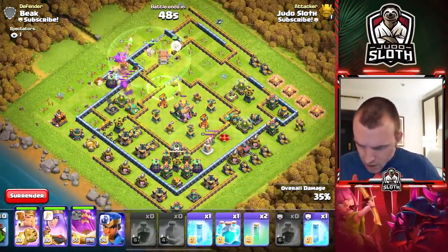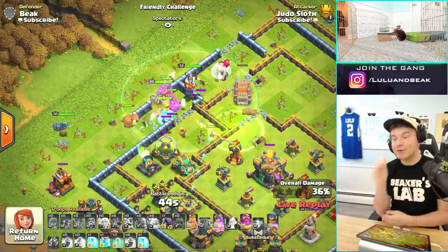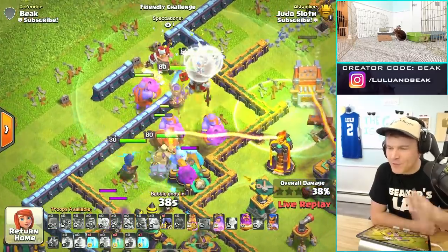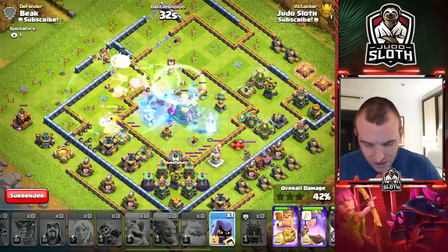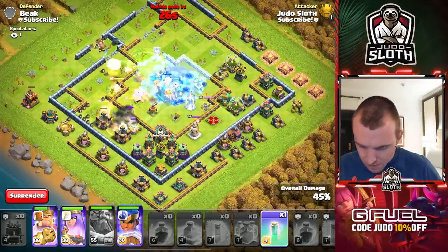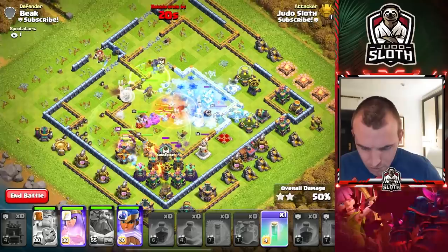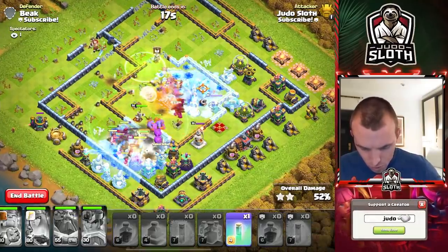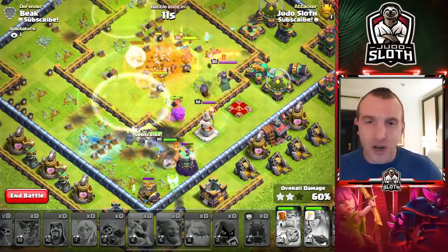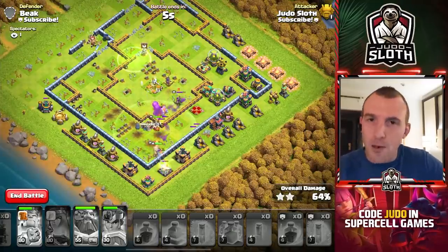Alright, 40 seconds left. You've got 70%, you're halfway there. Your warden completely lost the plot for a while. I used the super wallbreakers — I think we're good at getting the town hall but I'm not sure on the percentage. Maybe. I've still got my abilities — king ability, queen ability, royal champion ability, let's use them all. I turned the grand warden invisible even though we're trying to see the skin — probably the least one we should have turned invisible.